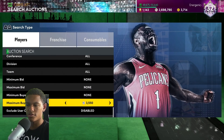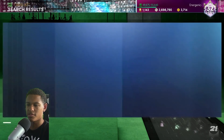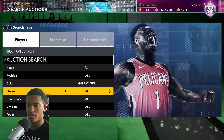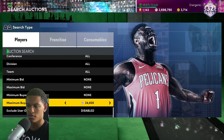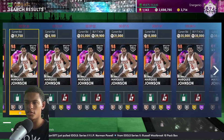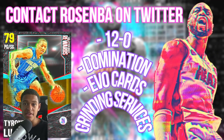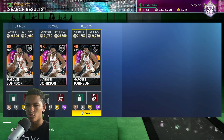The next filter is the galaxy opal filter, which is a budget filter nowadays — that's just how the game is. Look at Marquez Johnson going for 20K MT, which is ridiculous. Lower the max buyout on these budget filters; they're going to save you a lot of grinding. Speaking of grinding, if you don't want to grind because you don't have time or you're too lazy, hit up RoseMBA on Twitter — they do 12-and-0, domination, evo cards, all kinds of grinds. The link is in the description.